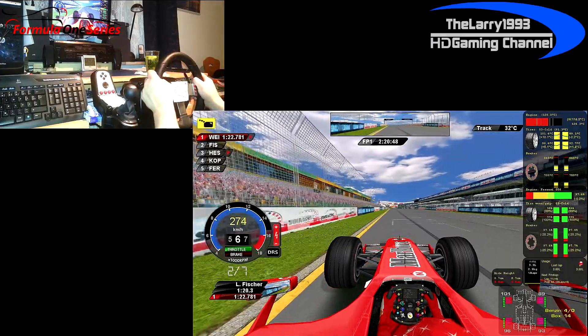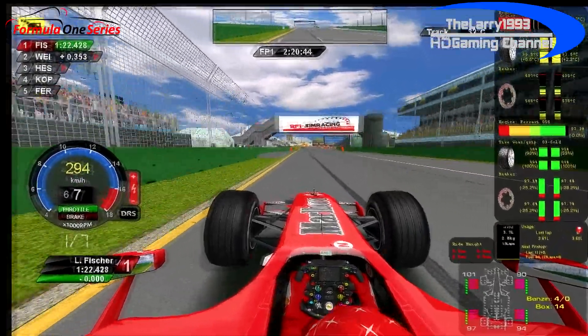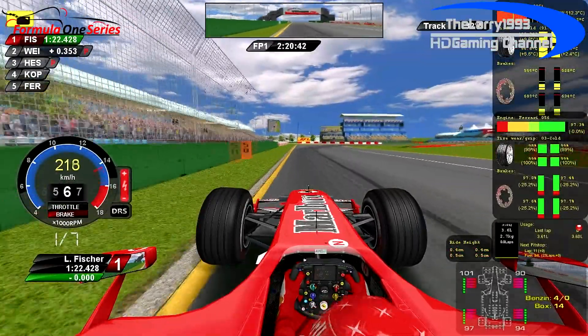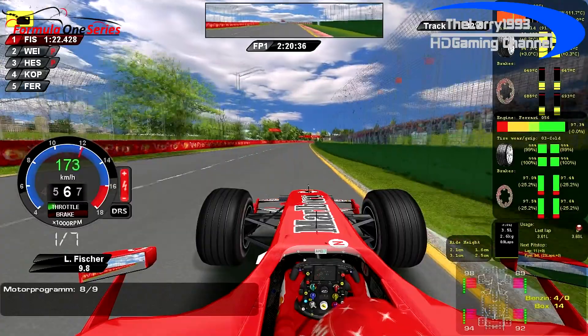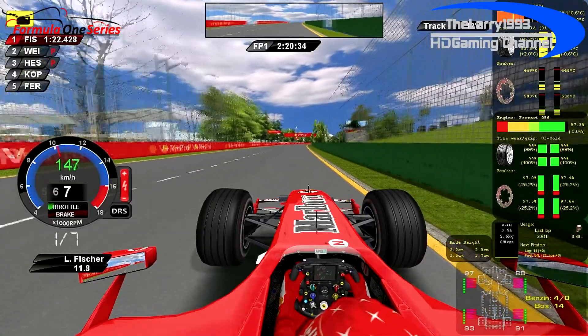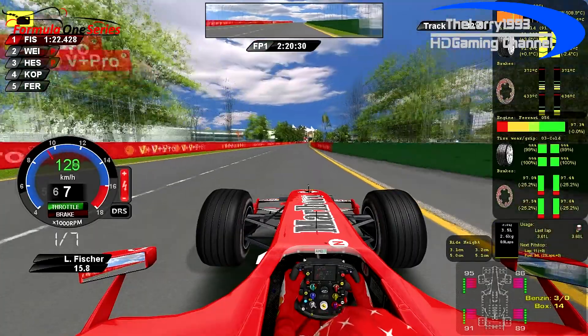And that's a lap of 1:22.4 to 1:22.8. New season! Even though I have some bad experience with starting a season at Oldwood Park with a Ferrari — but forget it, this is a completely new season, a completely new mod. I think I have a good pace and a strong strategy.